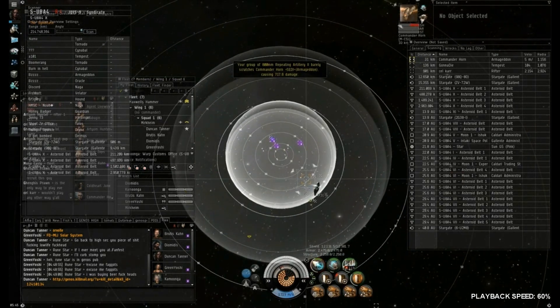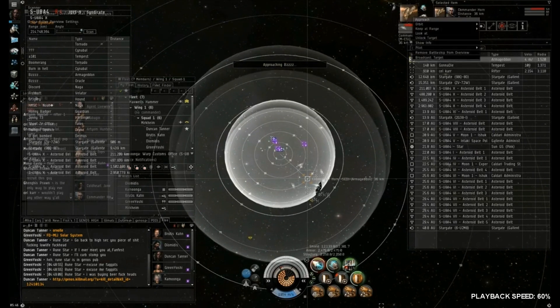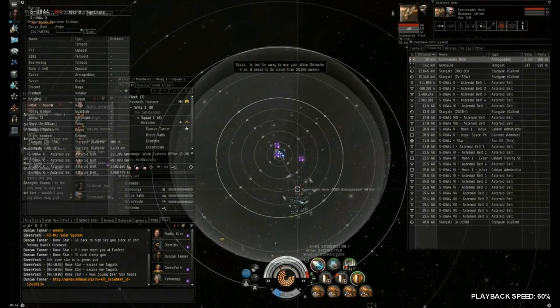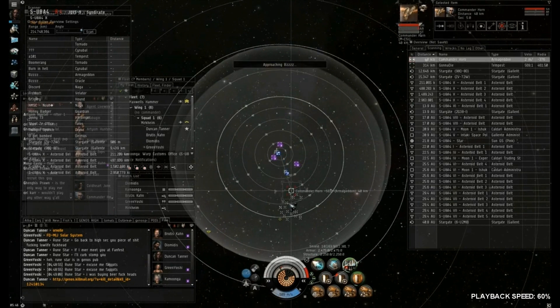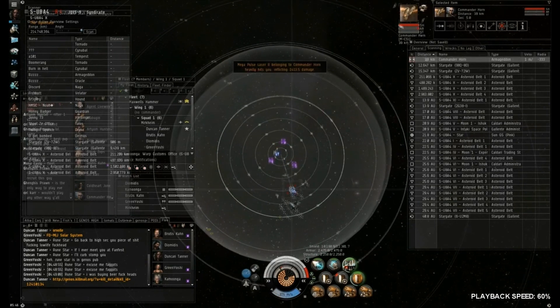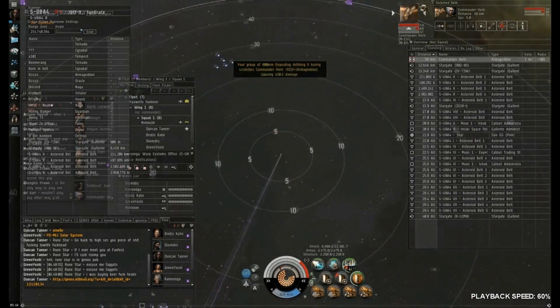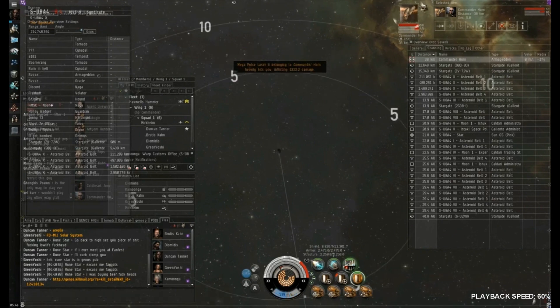It seems like they have an FC because as soon as we came in they weren't expecting it. In some situations the best thing to do is just regroup and come back — once you've come back, you're ready and organized. You can then engage the hostiles that have appeared, rather than just disorganized, rolling with the fight as it happened. It was a pretty good decision by them to warp off and regroup.